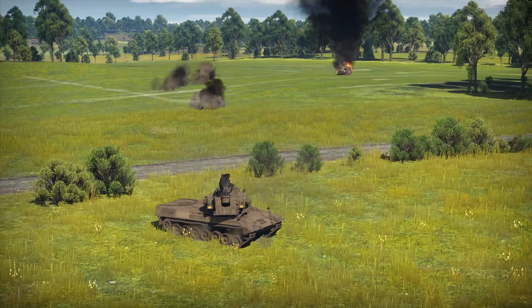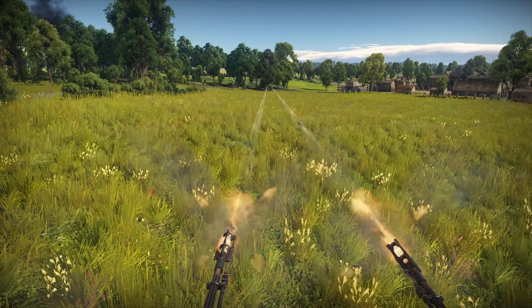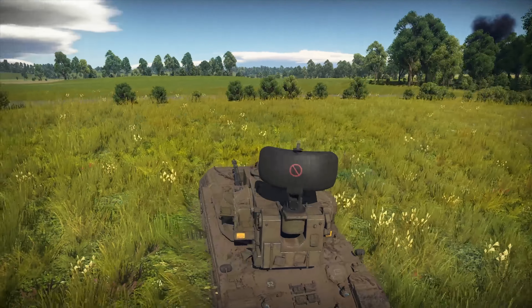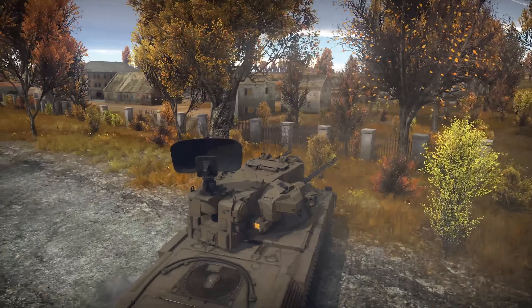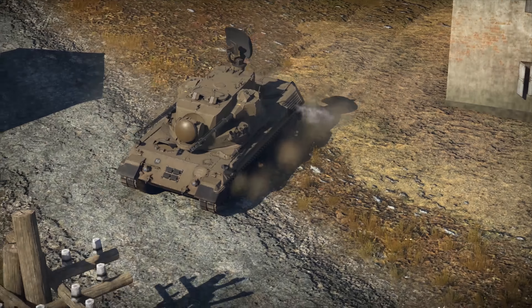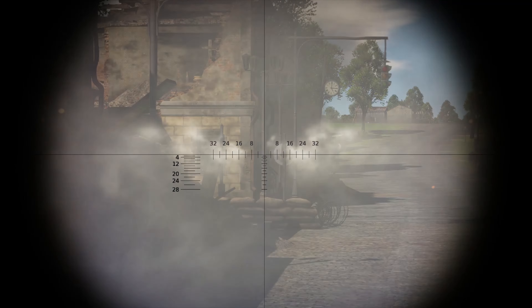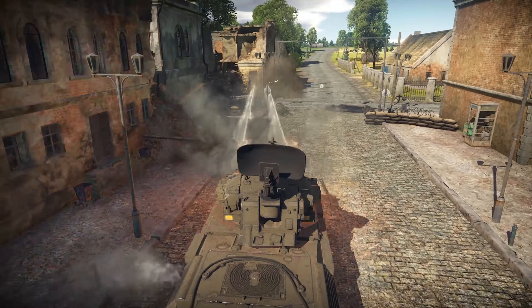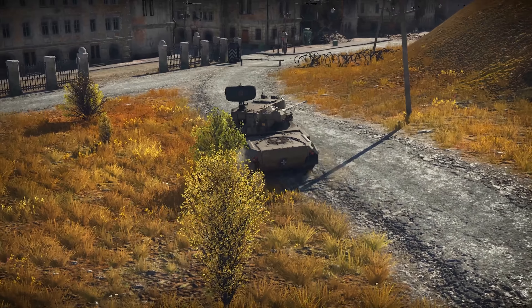That requires some preparation though. You'll have to research HVAP ammo first. Before you get to that point, you'd better be hunting enemy aircraft, other SPAAGs, and light tanks. Its top shells penetrate up to 100mm of armour at 500m. When using the HVAP belt, you shoot one HVAP round followed by three HEIT rounds, and the tank-wrecking round comes from your right cannon — aim accordingly.